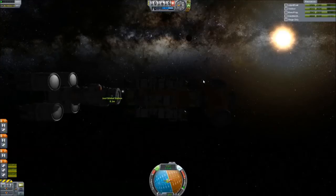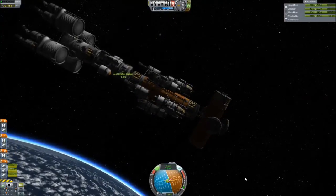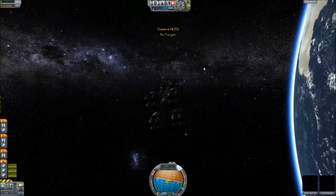Do we get two parts of the ship together? The ship flies very, very slowly towards each other, and there's a lot of cut footage from this. And snap — there we go.